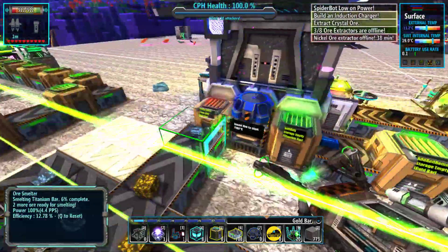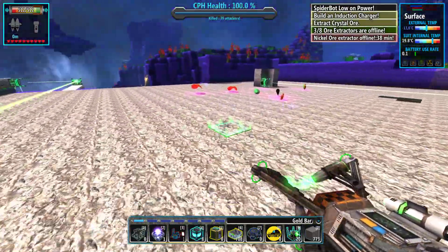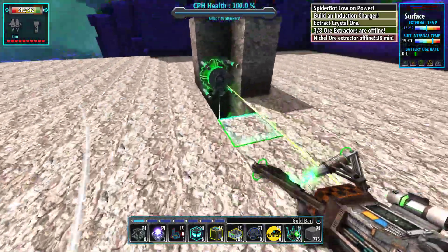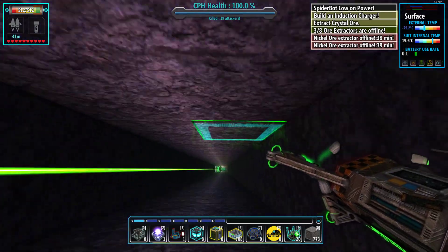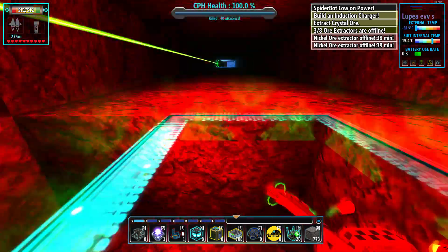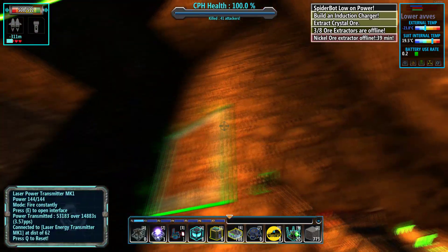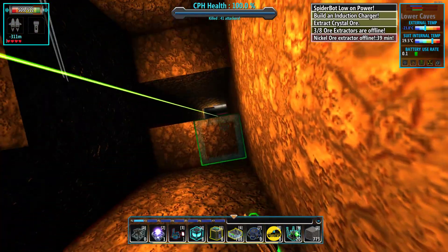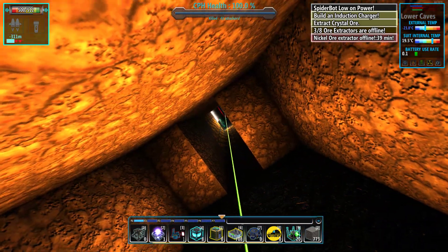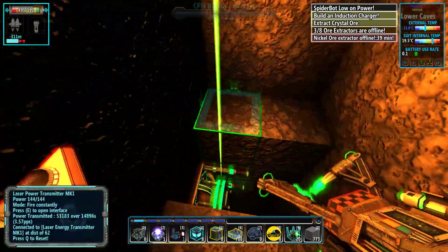Everything's working. We finally got gold and titanium going — now we need to get nickel. Nickel is something we have of course; we've been working on that and will hopefully have it better set up now. I don't know what just happened there — oh crap. Well, that didn't work because I did it too soon, but it actually saved my ass anyway, so that's awesome. This is that new setup I was telling you about.